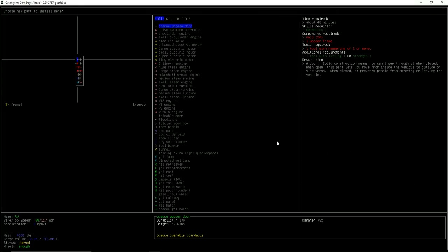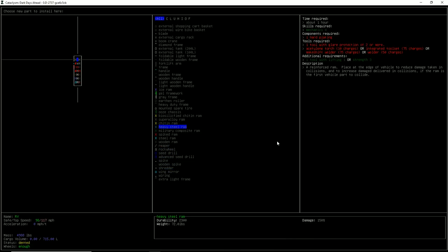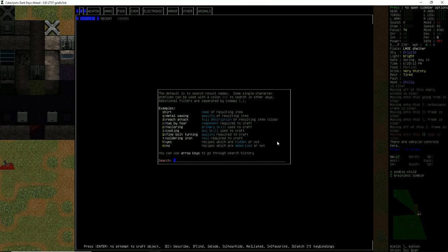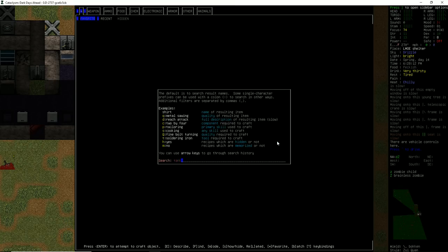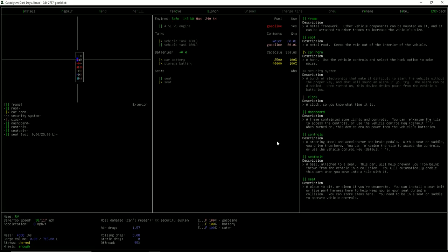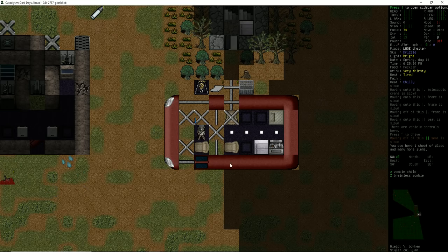We also can install a wire basket, shopping cart, some spikes, heavy steel ram, hard plating — we are totally going to Mad Max the crap out of our truck. We can also put in an external tank — a 200-liter steel drum. I imagine we don't know how to make the steel drum yet. We only know how to make a 60-liter tank. Sarah doesn't come out with knowledge of how to make giant storage tanks.